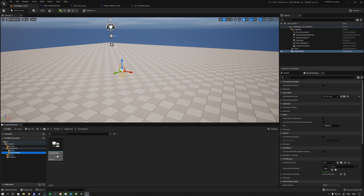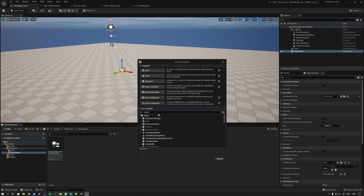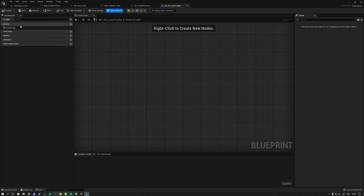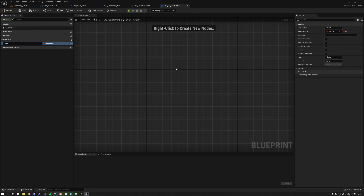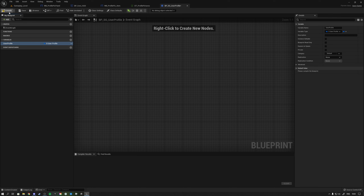We want to save our user profile inside a save game. You might want to swap this out for PlayFab or Steam Remote Cloud Storage. We'll click on Blueprint Class, make a save game, and call it BPSG_UserProfile. Inside this save game we store a variable of the type UserProfile structure - that's our user profile data. Compile and save.